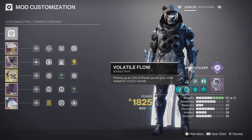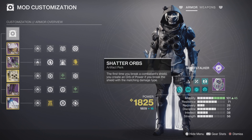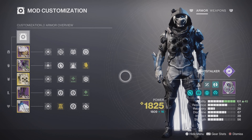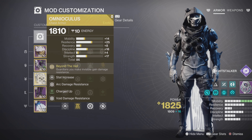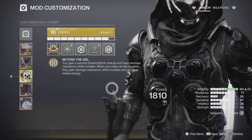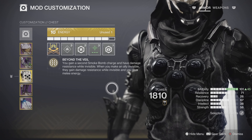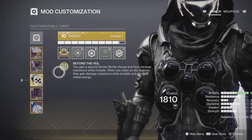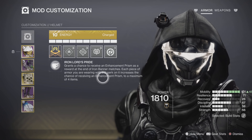For the mods and perks, I am using Volatile Flow from the artifact, but that doesn't really impact the build — it's mainly just for add clear if you use a void weapon. The main focus of the build is the Omnioculus Exotic. It gives you two smoke charges, and it gives you damage resist while you're invisible. And when you make allies invisible, they get damage resist, and you also get melee energy back. If you make two allies invisible, you get your whole smoke bomb back, which is very good.